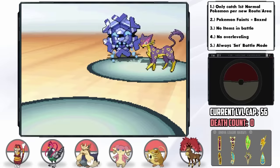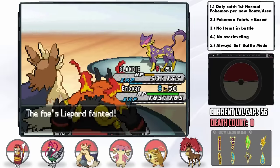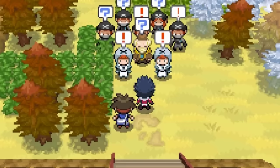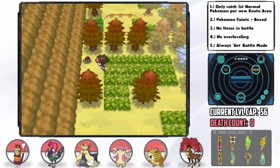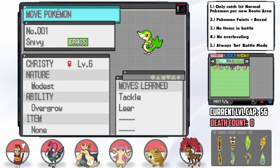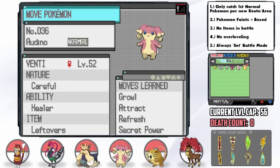Aboard the Plasma Frigate, we team up with Hugh to take down Zinzolin in a double battle. In the Giant Chasm area, we pick up the Ice Beam TM. We then find a Clefairy with a modest nature — ideal in every way. I decide to take Clefairy over Audino since it's a better Pokemon and we need all the help we can get. Thanks for your services, Venti. Using a Moonstone on Clefairy nets us a bulky Clefable who we teach some great coverage TMs.